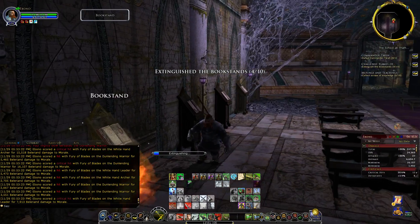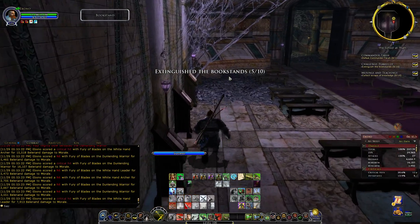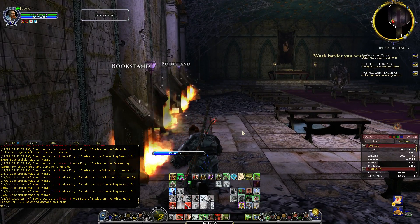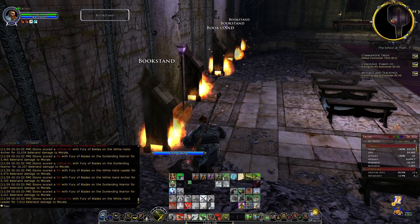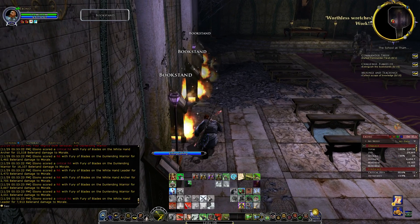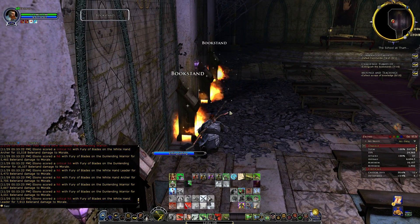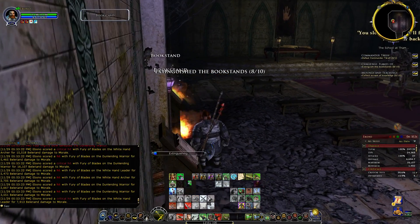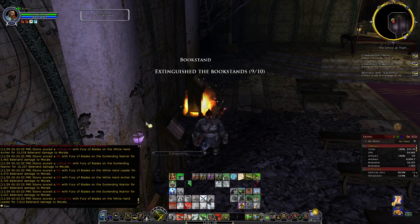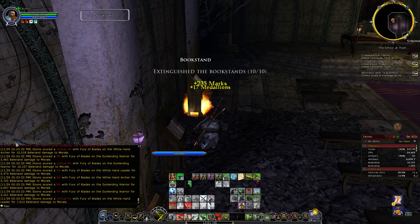I tried it on my Minstrel and it took me like 25 to 30 seconds. A Loremaster might be able to, but my Loremaster's not geared enough. When you do this, make sure you hug the wall as much as you can. Get close on this side and the boss will trigger — you don't want that. And once we save all the books, we've done the challenge. It's really easy, and this is why you can solo this challenge. I don't think any other class can really do it, because you have to clear this room within 20 seconds and I don't think any other class has that kind of damage.